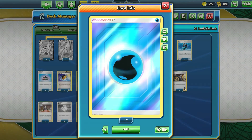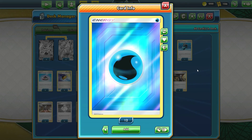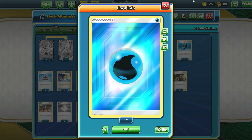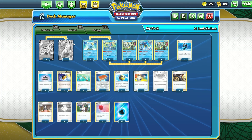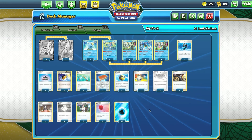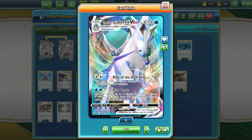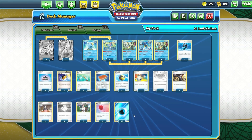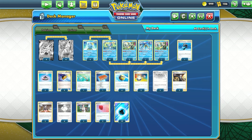We're finishing it off with ten copies of Water Energy. You could up the count a little more and take out some other cards. It's not completely necessary to have a full 4-4 line of Ice Riders — if you want to drop that to a 3-3 line and add two more Water Energy, that might be a smart move because you are discarding a lot of Water Energy with Max Lance. But if you're finding you're not using the full ten every game, you could lower it if you want.